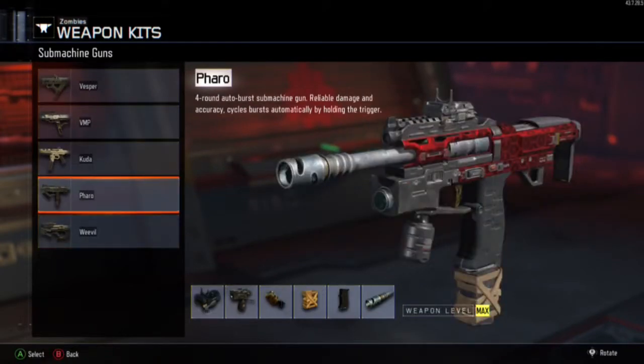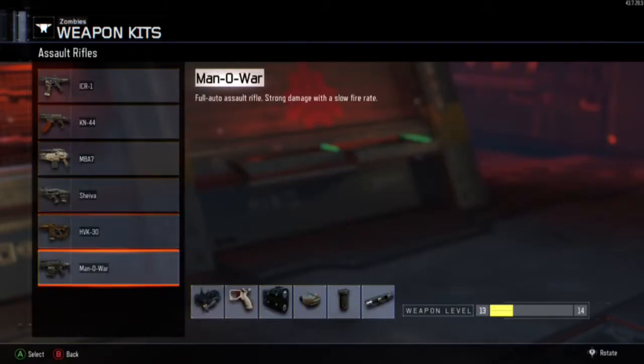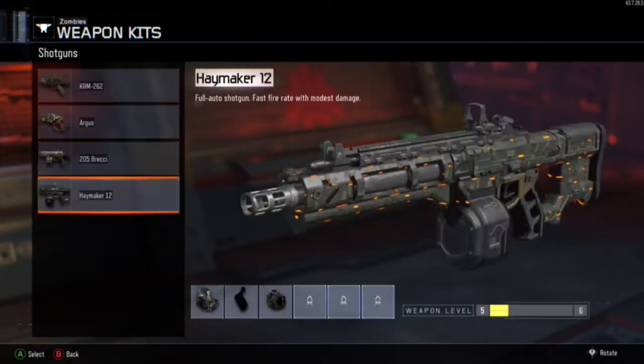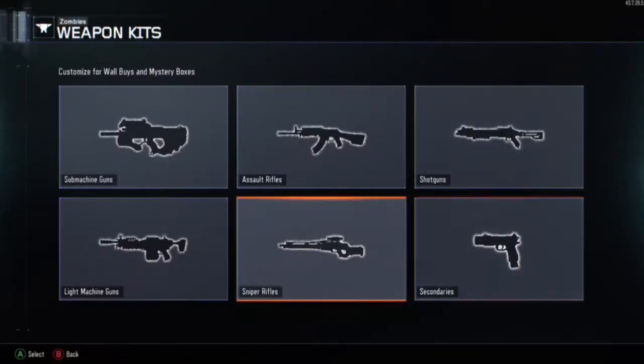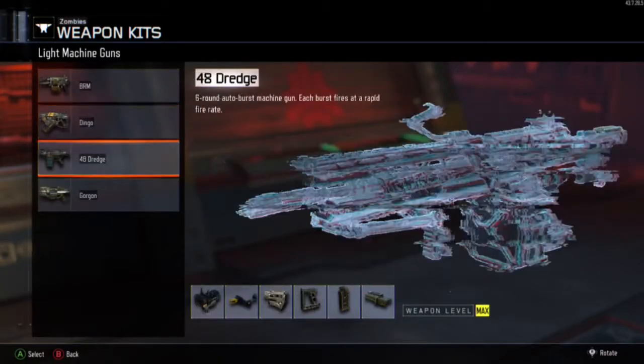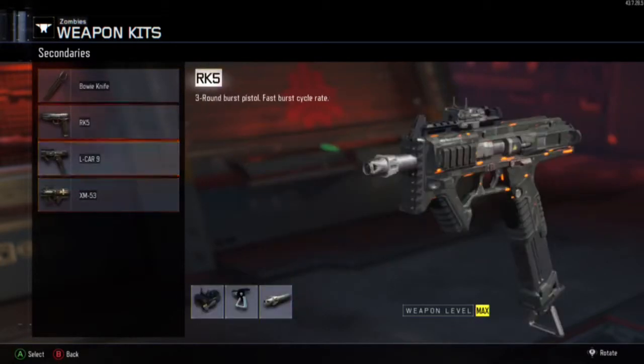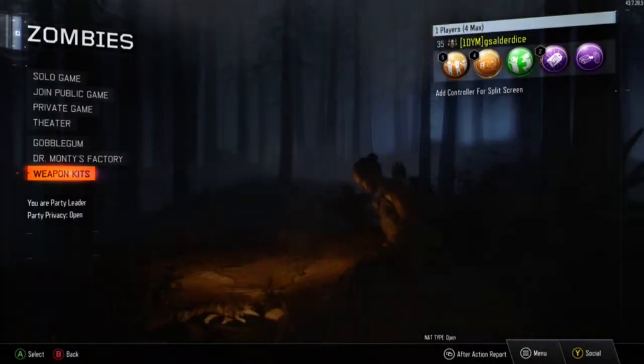Since making this video, I've actually completed the Haymaker, but in this one, at this point, I had done everything but the Haymaker, the Man of War, and the Boyknife. I still haven't found out how to level that up, or how I managed to level it up that tiny little bit. Who knows?